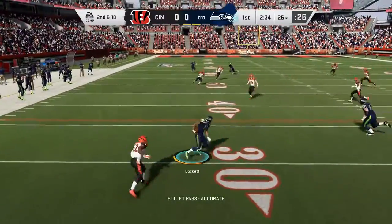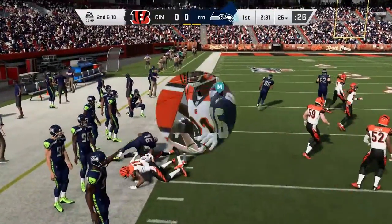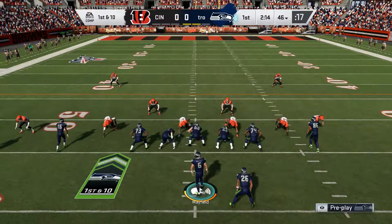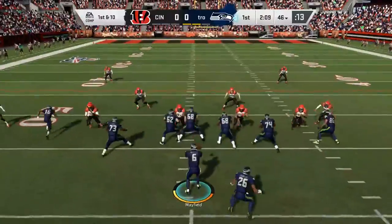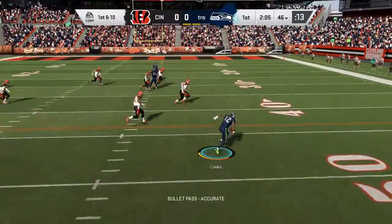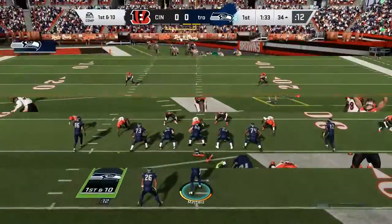Right here, I'm running PA Crossers this whole video. That's one of the only plays I try to run because I don't really have my playbook. But you can see Tyreek Lockett is a glitch — he's the best kick returner right now, I believe, other than Tyreek Hill, and he's one of the fastest receivers and the most agile as well.